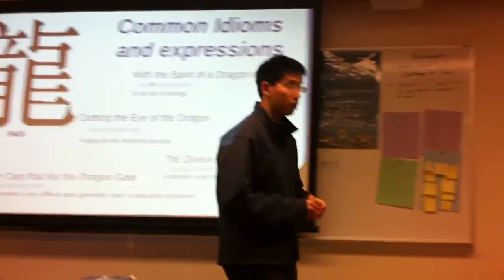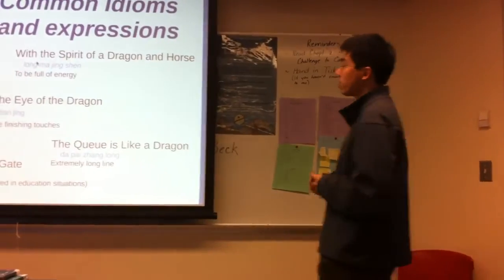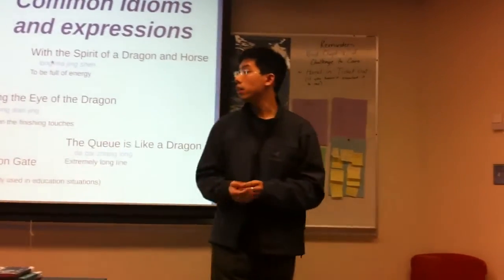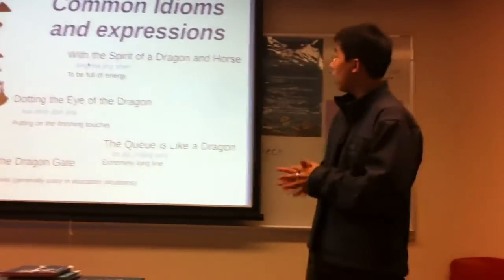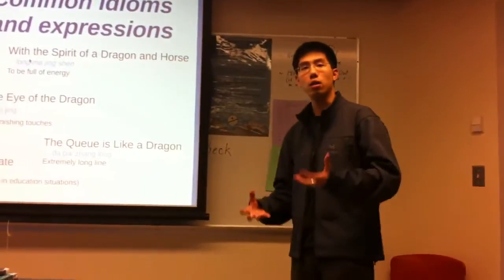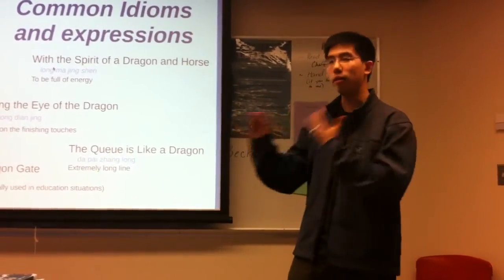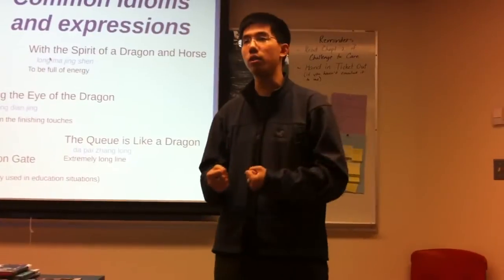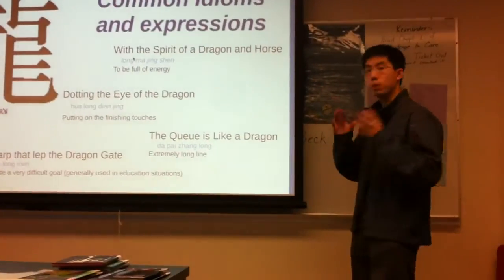Common expressions: these are translated directly, or at best keeping the meaning of the Chinese. The first expression is 'with the spirit of a dragon and a horse,' or 'long ma jing shen.' It just means to be full of energy. Dragons are majestic and powerful, and a horse is also fast and energetic, able to run long distances. So when you tell someone to have 'long ma jing shen,' it means to be full of energy, full of vigor — charge forth. The eye of the dragon: 'hua long dian jing' — just putting on the finishing touches.